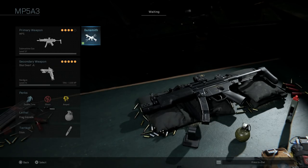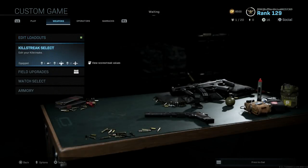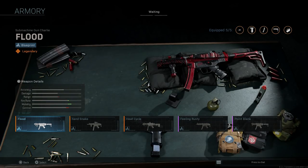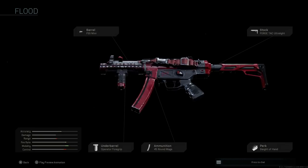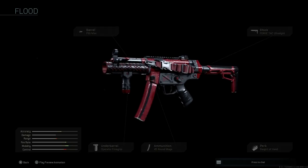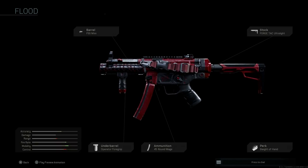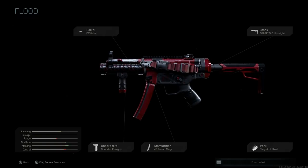Now for the blueprints. The Flood Blueprint was a free blueprint available to everyone. It's basically an MP5-K with a different stock: FFS Mini barrel, ForgeTac Ultralight stock, Sleight of Hand perk, 45 rounds of 9mm Parabellum, and an Operator Foregrip. It has a nice red camo. Pretty unique looking overall.